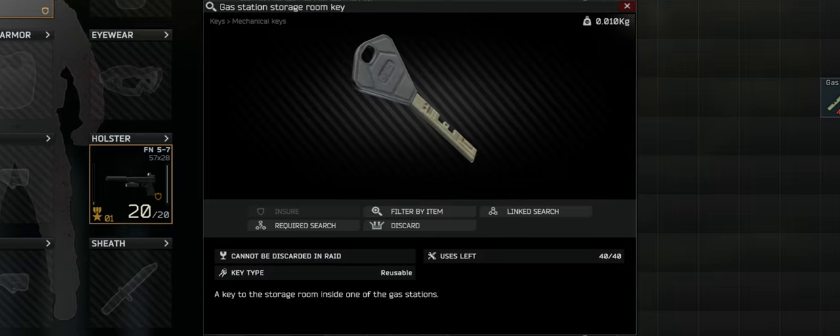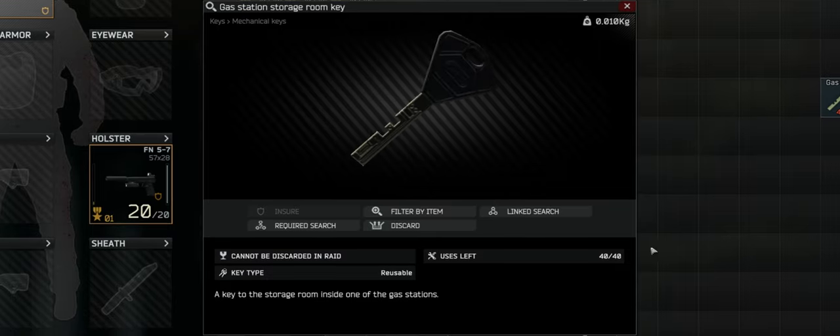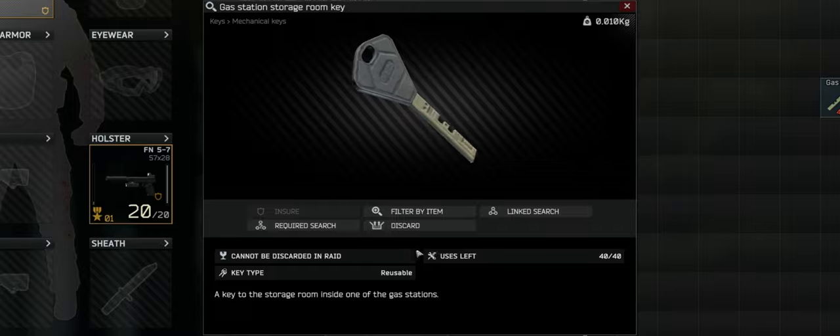It's a key to unlock even more on the customs map. Just like any other key, it's a 1x1 grid and lightweight at 0.01 kilograms.